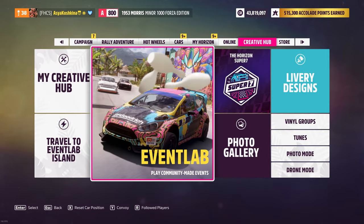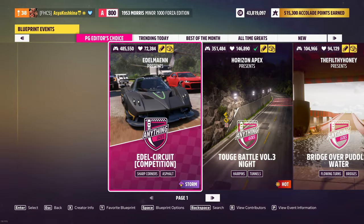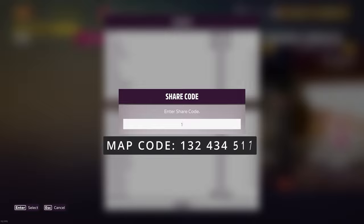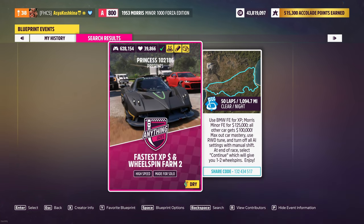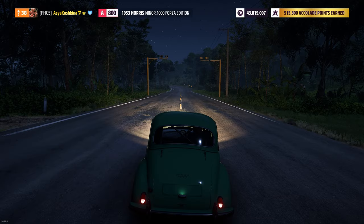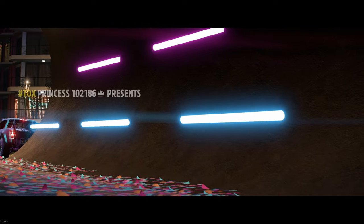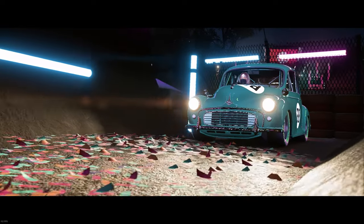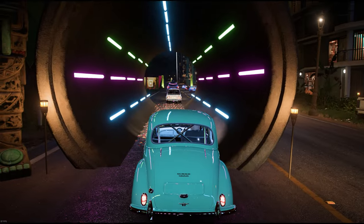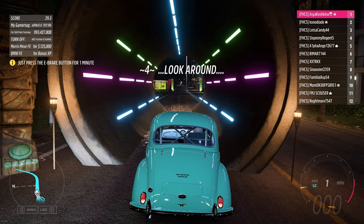Next, we go to Creative Hub, select Event Lab again, and search for the map we need by map code — you can see it on your screen right now. This is what the map we need looks like; click on it. Now we have to choose the car that we prepared in advance. Again, nothing complicated — just hit the handbrake and hold it until the end of the race. Just please don't press any extra buttons, just hold the handbrake and nothing else.